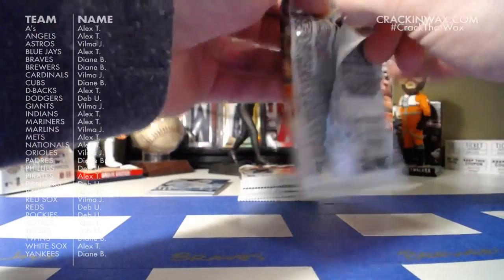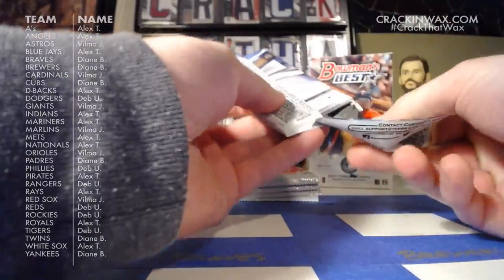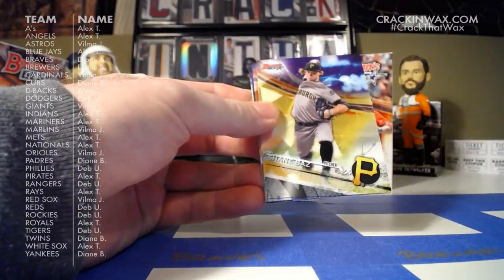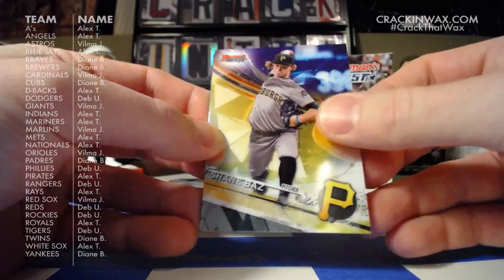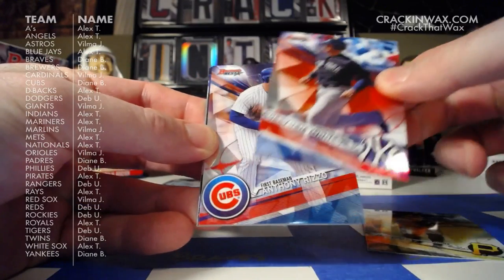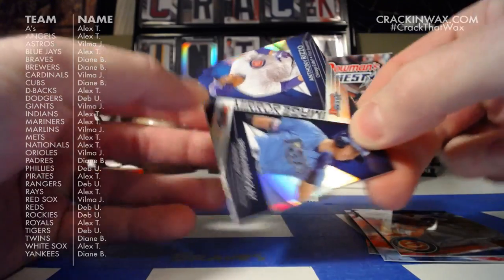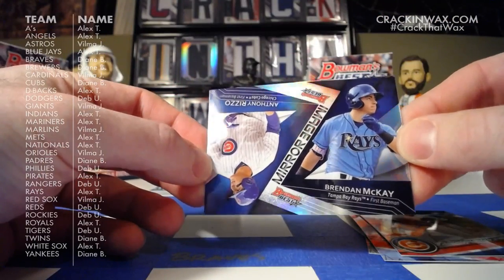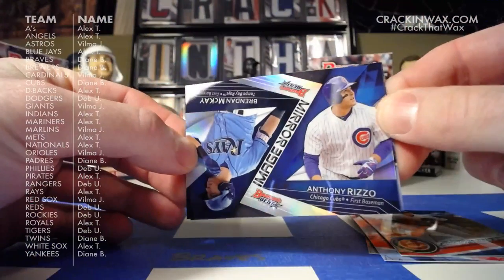Well, I hope everyone had a good Christmas or Hanukkah or any other holiday you may have celebrated this month, and hope you'll have a great New Year's Eve tomorrow and New Year's Day on Monday. Shane Baz, Gleyber Torres, Anthony Rizzo, Mirror Image. We'll have to figure out who gets this one since it's two teams — Brennan McKay and Anthony Rizzo.